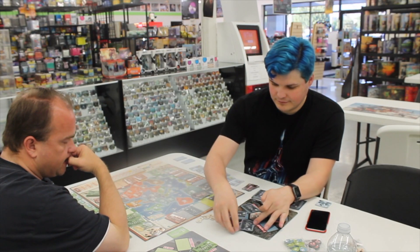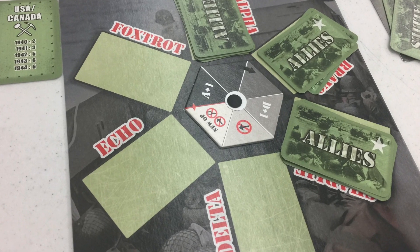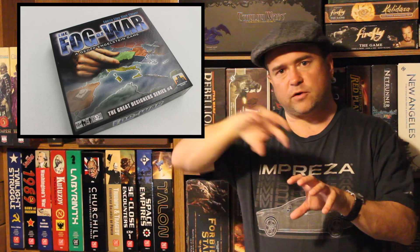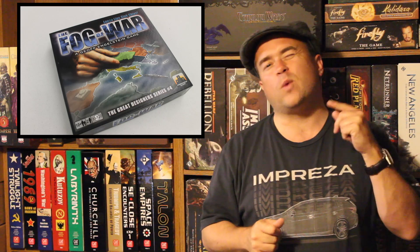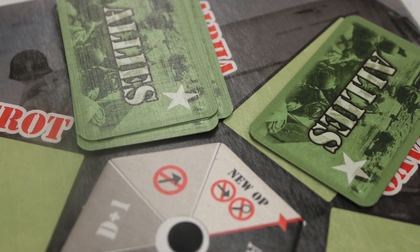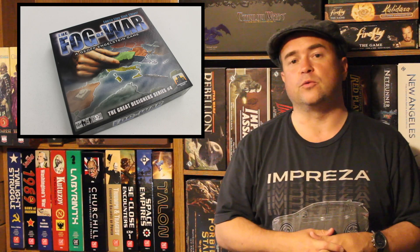The heart of the game revolves around these operational boards — they look like spinners. You've got places to place different cards around the center. You're essentially trying to find out where you want to attack: you place a location card of where you want your armies to go, then put a number of strength cards under them. You rotate the thing on your next turn, filling it up with different locations to attack and different strengths for each operation you're attempting to undertake.